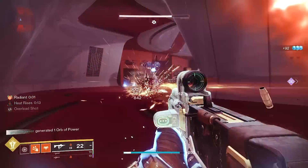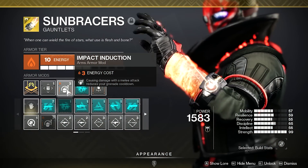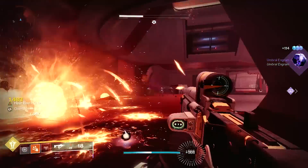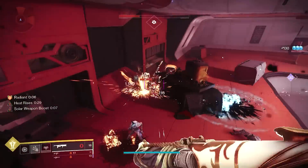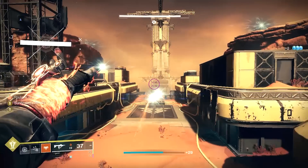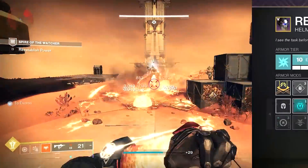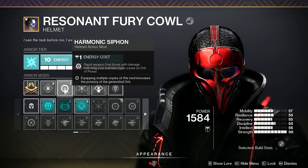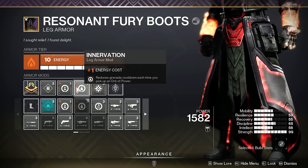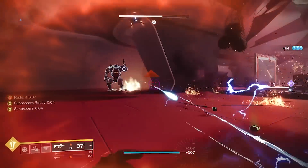Momentum Transfer is another great solar gloves mod, granting 20% melee energy after dealing damage with a grenade. To get even more grenade energy back, the solar class item mod Bomber returns 25% grenade energy whenever you use Phoenix Dive near an enemy. And if you throw Harmonic Syphon onto any helmet, your solar weapons will start creating orbs on rapid kills, which you can then combine with the solar leg mods Innervation and Recuperation to get grenade energy and health back whenever picking up an orb.